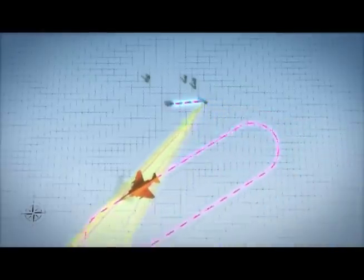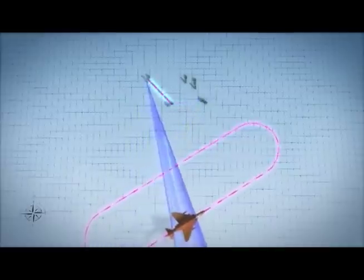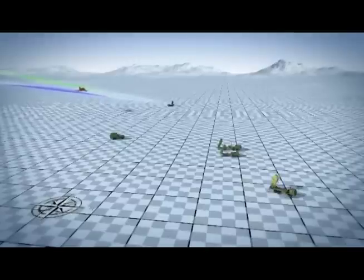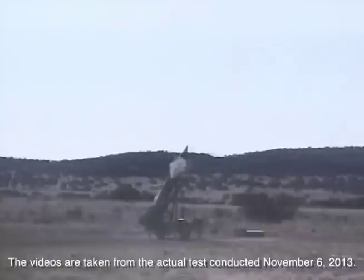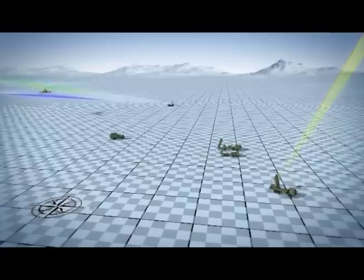The battle manager will use this data to create a system track and will then cue the MFCR to track the QF-4. Upon direction from the test controller, a Lance tactical ballistic missile will be launched from the north. The surveillance radar will acquire a track on the TBM as it comes into view.